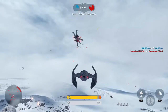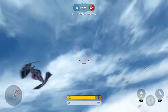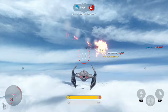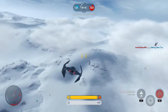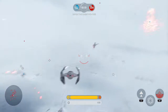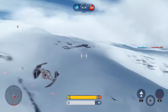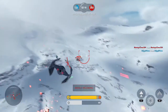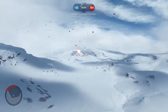You can lock onto your target if you click on there. There you go — that's how you take them down. You can use missiles too, I think. Somebody's on my tail — we're spinning around.